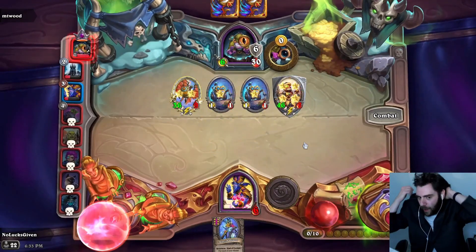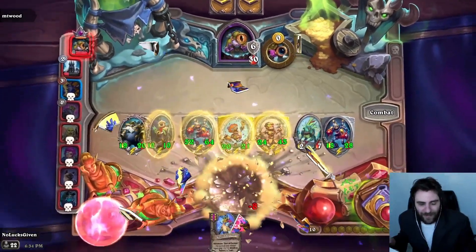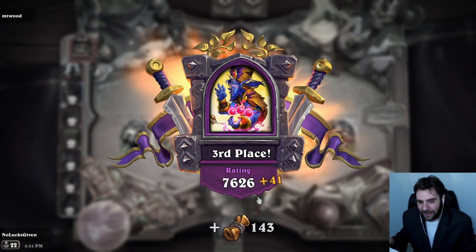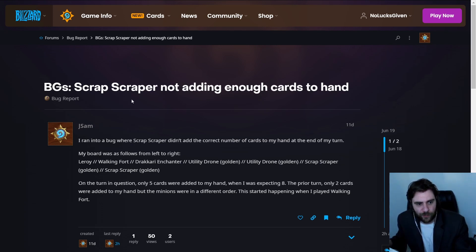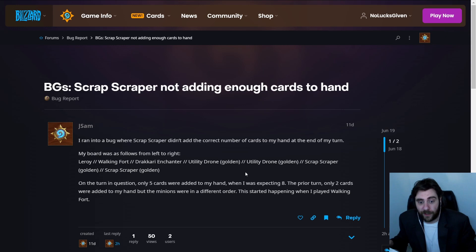Okay, well it happens. Frustrating bug to run into — probably wasn't going to be... it would have been a whole bunch more stats, but that happens. What can you do? That's going to be it for me today. Thank you guys very much for watching. We were still able to grab a third place, and this might still be my peak. Awkward to run into some bugs and stuff, but I wanted to add this onto the video. So I just took a screenshot of that game and went onto this website to report a bug, and I found somebody else that had a similar problem with Scrap Scrapper — Scrap Scrapper didn't add the correct number of cards to my hand at the end of my turn.